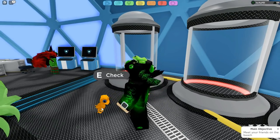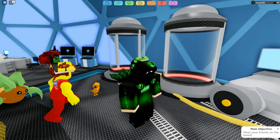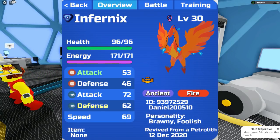This thing evolves at level 30. All fossils evolve at level 30, guys. Once you're done with that, you level it up and evolve it at level 30, and it looks like this. This is Infernix, an ancient fire-type Lumion. Thanks for the image — it looks pretty cool, honestly. I'm really glad that we have a Phoenix Lumion.